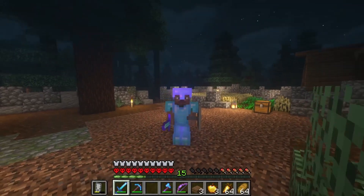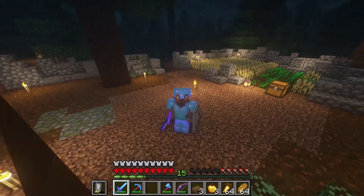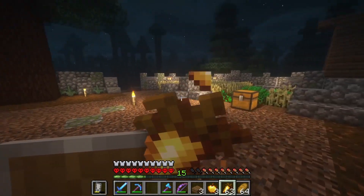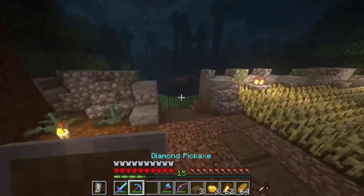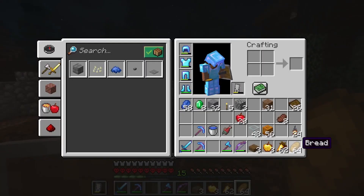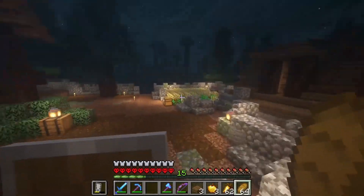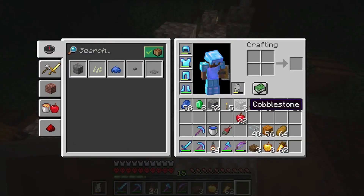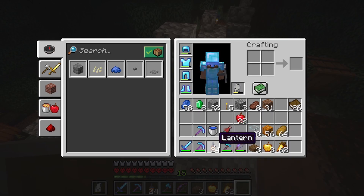We have a lot of golden carrots now — golden carrots give you the best saturation in the game. We have golden apples too, so we now have three food sources: golden carrots, golden apples, and bread from the villagers, plus meat to eat.